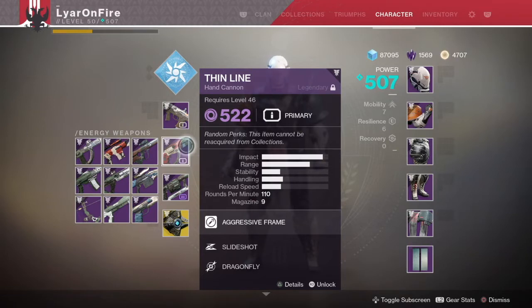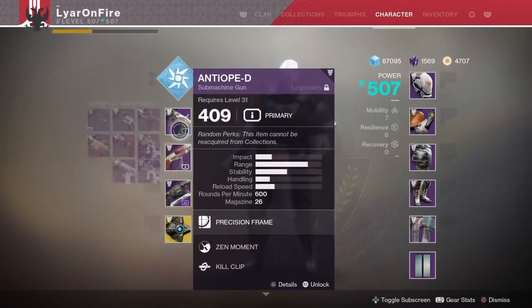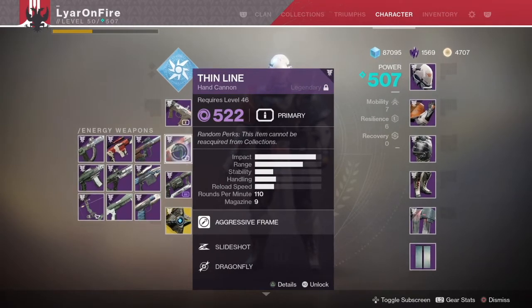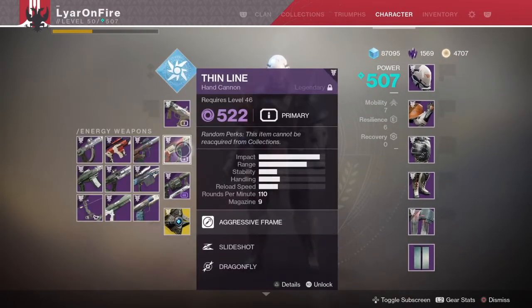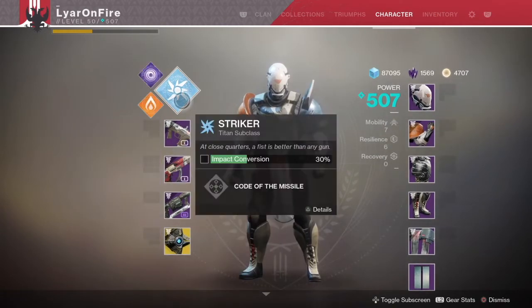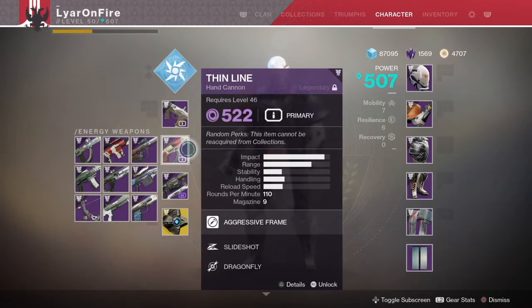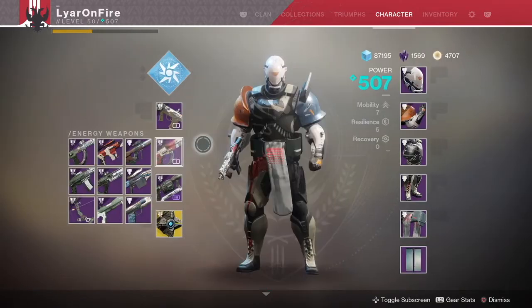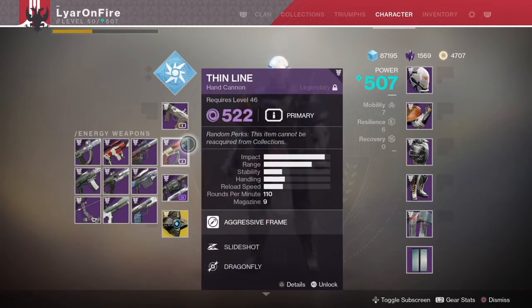I'd give this weapon a 6.5 out of 10 to be honest. It's okay — might not be a great weapon but it's still decent and you can probably do good with it. It's definitely not the meta right now. You might be able to use it with a Warlock and empowering rift or get some damage buffs, but with the perks I have on a Titan I can't really get a damage boost. Anyway, that's the video — let me know what you think of this weapon, any rolls you have, make sure to like and subscribe, catch you guys next time, peace.